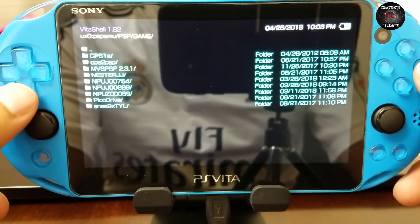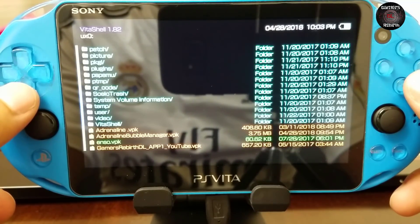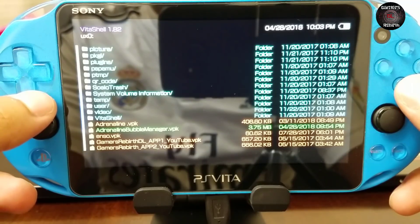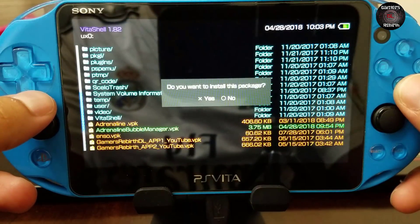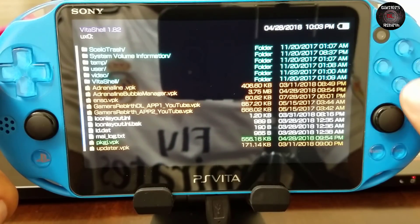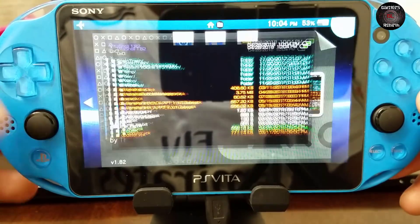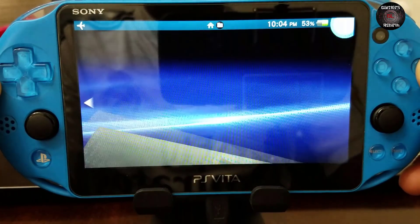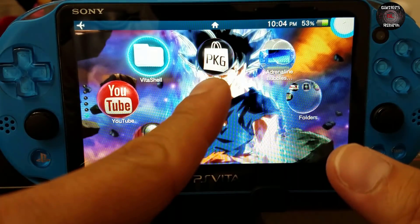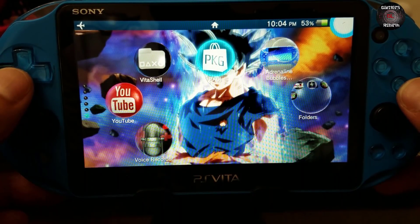Now we move on to the PlayStation Vita and we're going to install those VPKs. I'm going to install the Adrenaline Bubble Manager — agree to the messages and go ahead and install. Now I've installed the PackageGI and the Adrenaline Bubble Manager, so let's go ahead and launch PackageGI.